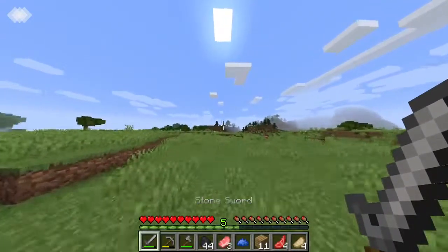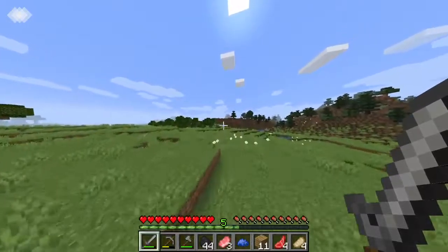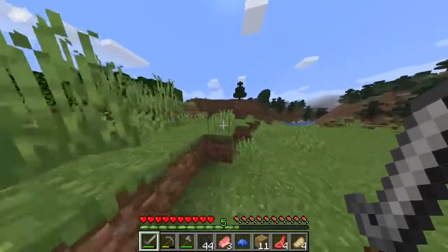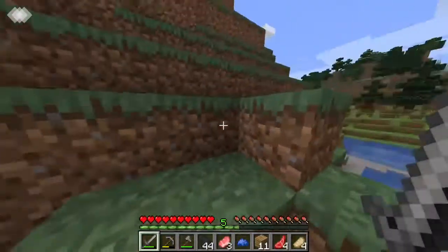Let me actually head back - we've got all four animals here in this plains. All four types of food. So I'll make myself a little farm out of that. I'll design the farm, I'll design the house, and I'll get all that food so I have a good supply.